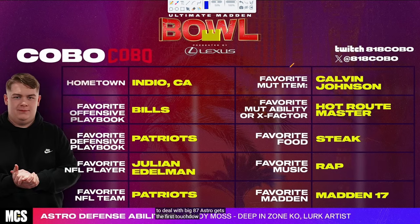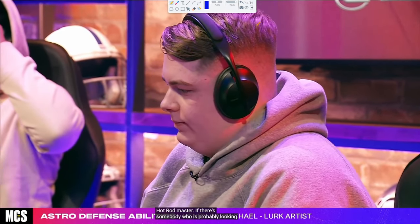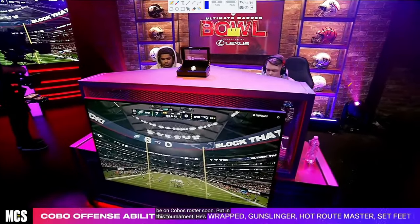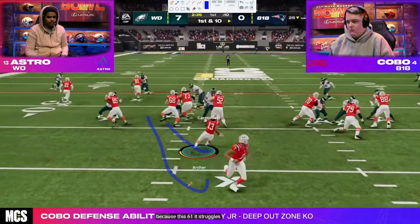Astro can go to bunch strong nasty — which makes that press third a little less effective — or go to these trips tight end audibles to manipulate the man alignment of the defense. Now here we see Kobo, who even though his favorite playbook is the Bills, I'm pretty sure he's in Run and Gun for this tournament using the Patriots playbook — actually, Patriots might not have Dollar, so that might be wrong. Kobo is going to be in trip side and Astro should be in six-one. We're going to learn some stuff about six-one in this film room. Kobo is going to be in trips, and he goes to his halfback zone with a little bunch tight end — a really good run play.